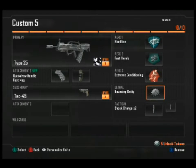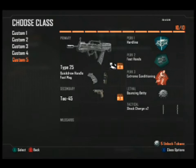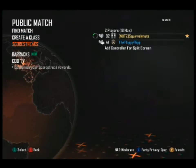My perks are Hard Line, Fast Hands, and Extreme Conditioning. These all cater to speed — Fast Hands for throwing down equipment faster and switching weapons faster, and Extreme Conditioning for getting from place to place.